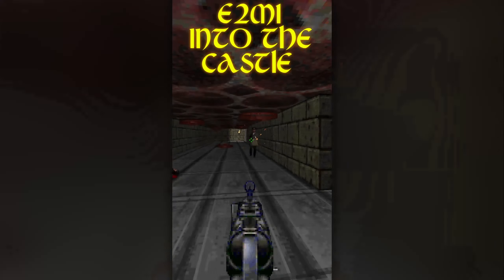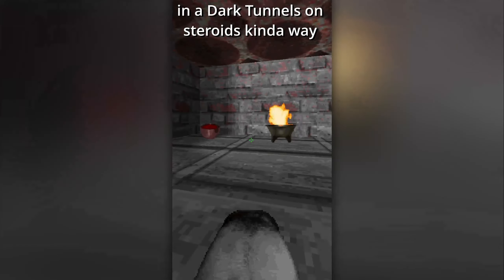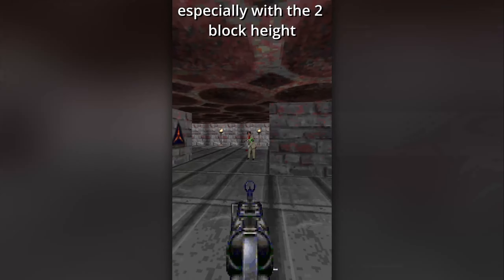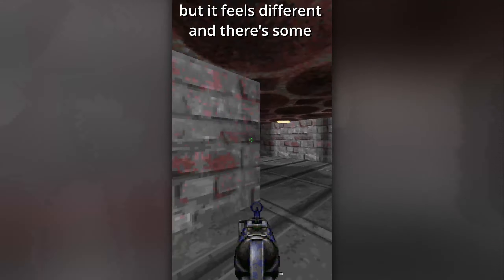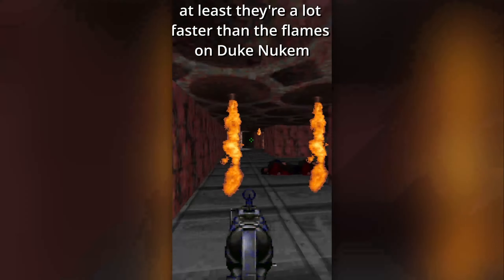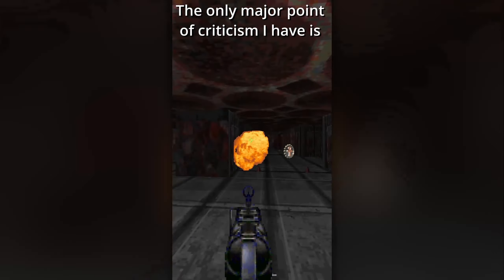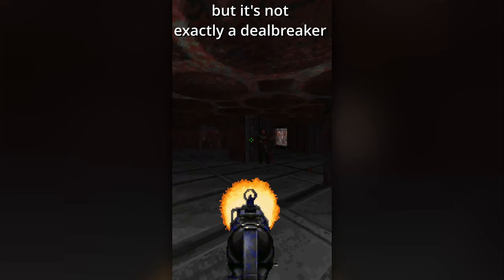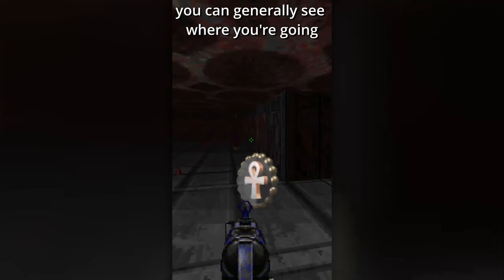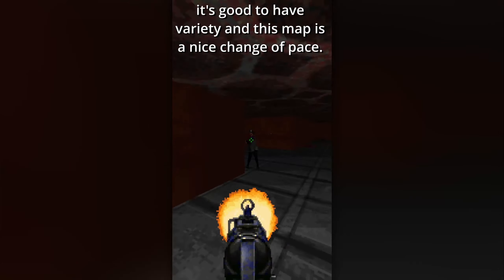It's time to rock the siege in E2M1, Into the Castle. This one's pretty good in a dark tunnels on steroids kind of way, since it piles on the enforcers. Not the largest map ever, especially with the two-block height, but it feels different and there's some room for poking around in. While it makes heavy use of wait-for-me obstacles, at least they're a lot faster than the flames on Duke Nukem. The only major point of criticism is it's a little too persistently dark at times, but it's not a deal-breaker, and if you don't break light fixtures you can generally see where you're going. Given the potential for repetitiveness, it's good to have variety, and this map is a nice change of pace.